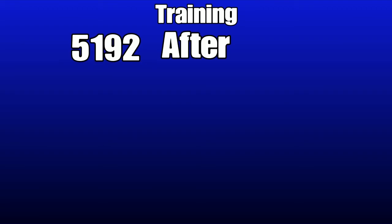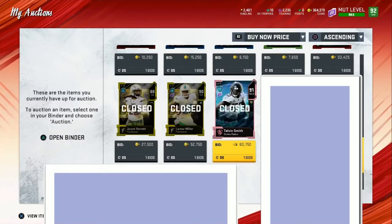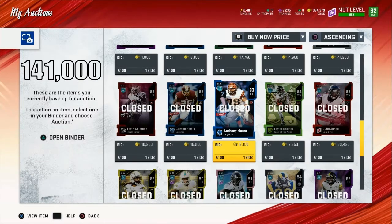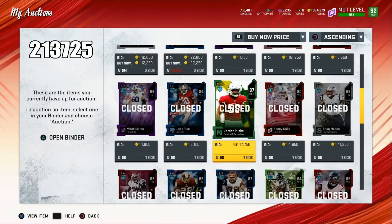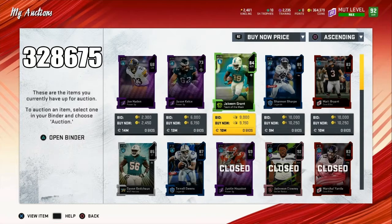After the pack opening I had 5,192 training; before the pack opening I had 4,370 training — meaning I made 822 training just from quick selling the golds and silvers. Now for the coin totals: Telvin Smith, Lamar Miller, and Jason Verrett add up to 141,000 coins. The next five players add up to 72,725 coins. Another five players add up to 73,650 coins. Four more players add up to 41,300 coins. And the final five players add up to 38,250 coins. So just from selling players, we made a total of 366,925 coins.